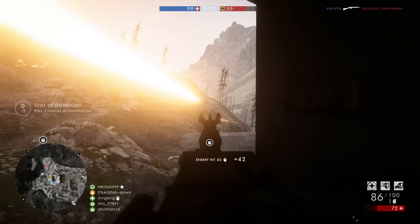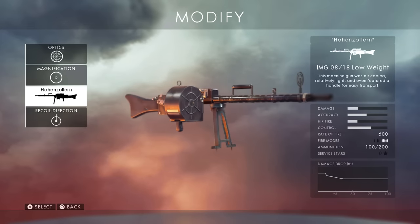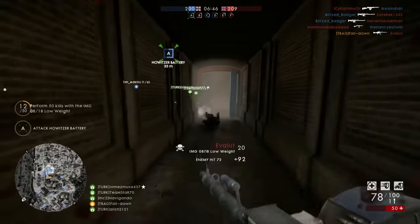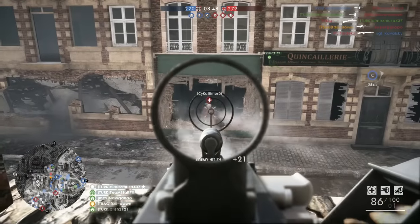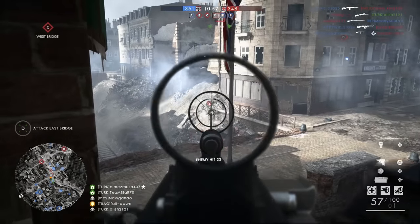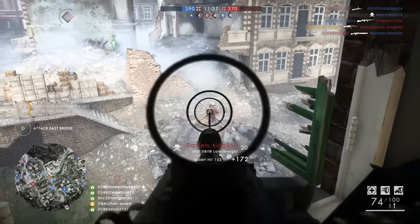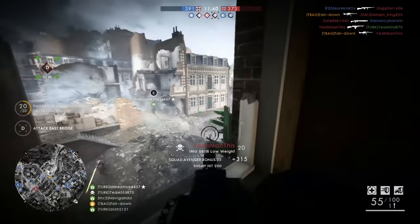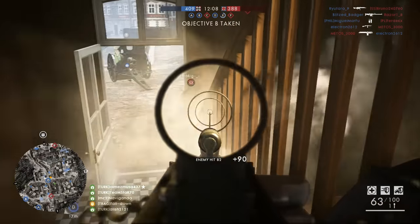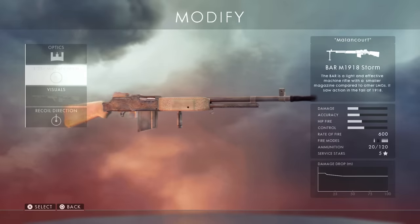Now we're cracking the top three best LMGs in Battlefield 1. At number three we have the LMG 08/18, the latest addition to the Support class. This might be the best all-round LMG in the game. It has one of the best rates of fire out of all LMGs at 600 rounds per minute. It doesn't have the best accuracy but it comes with a bipod so you can laser everybody at longer ranges. It has one of the coolest and fastest reloads too. It pretty much does everything right, which is why I rank it third best.